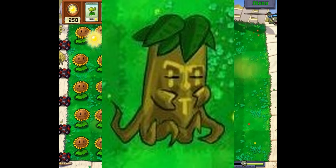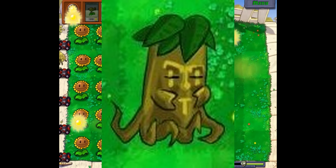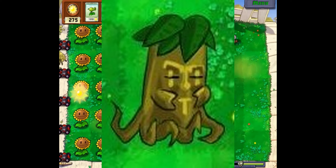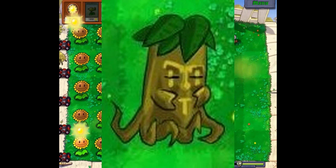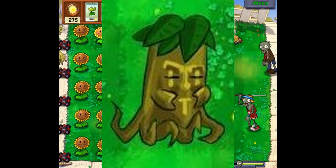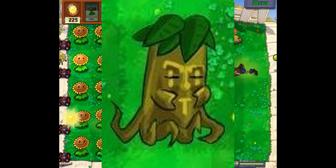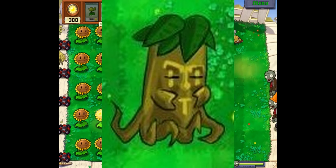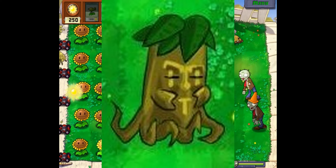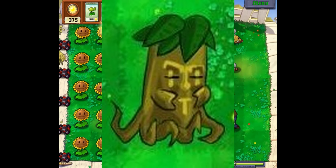Next up is the Bush Buddha. It says it absorbs nutrients in the soil for the first 5 seconds, then uproots and moves forward, attacking the enemies it encounters. It seems this plant charges up and then kills every enemy in its lane, which is pretty useful if there are a lot of gargantuars in one lane. It doesn't really specify how much damage it does, so I'm assuming it would just kill all the zombies instantly. The design looks kind of weird — it's literally just a tree with a face and arms on it. The concept is pretty good though.